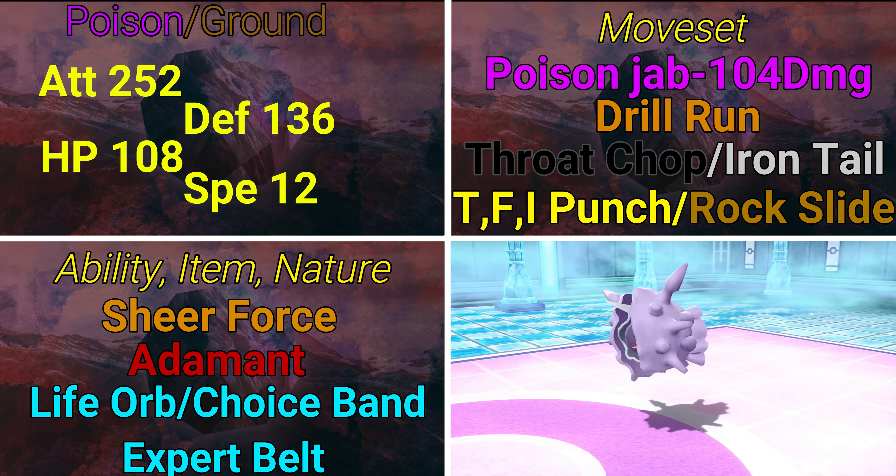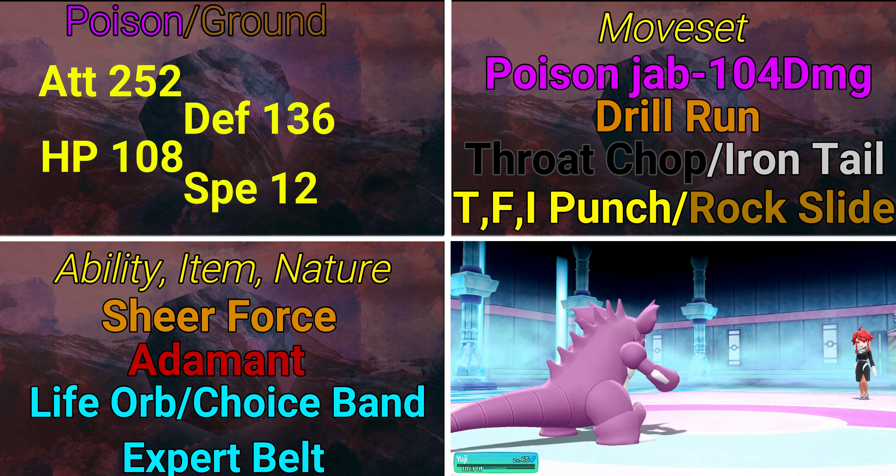Ability is Sheer Force, Nature is Adamant to boost Attack further. For items: Life Orb is best if no one else on your team is using it; Choice Band boosts damage significantly but locks you into one move; Expert Belt boosts super-effective and critical hits, making it great if you don't want to get locked in and Life Orb is already taken. I use Expert Belt on almost every team, Life Orb is a must-consider, and Choice Band is worth thinking about too.